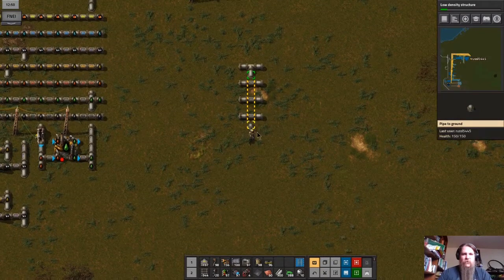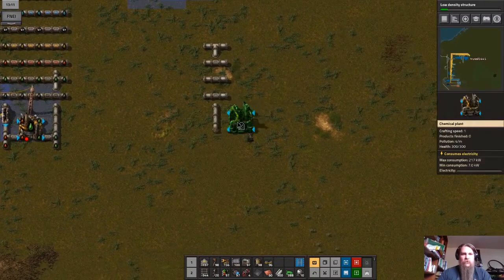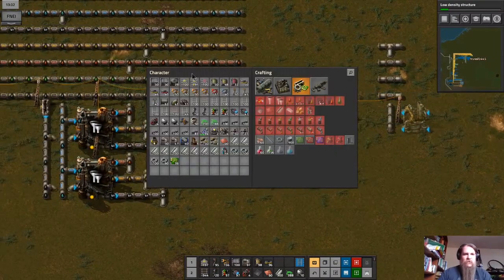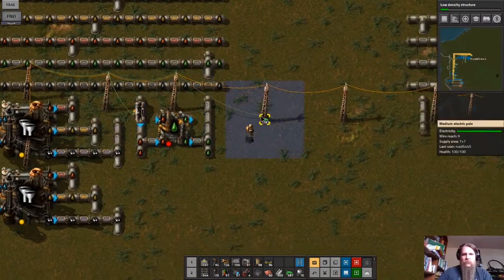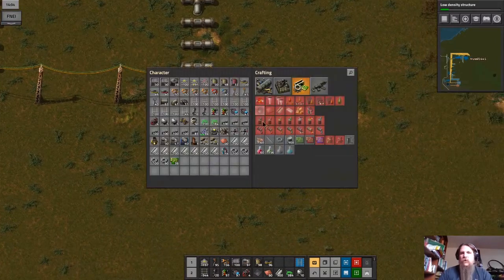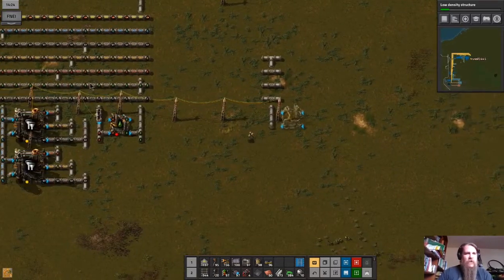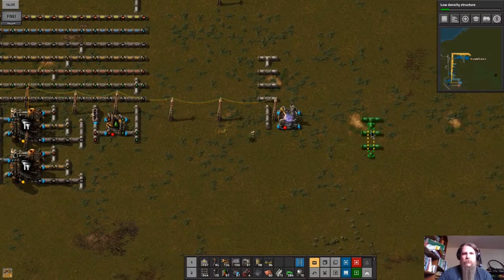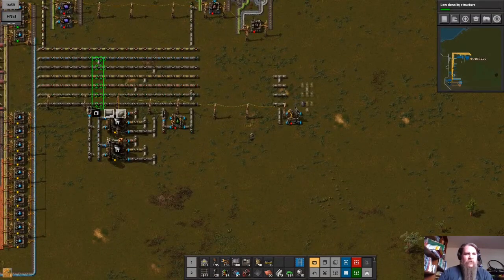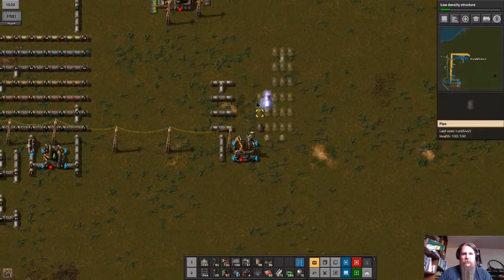This is going to be the output from heavy oil cracking into light oil, so we'll turn it this way, put in our power lines. We'll need to get circuit networks connected so we can know how much we're running. This will be the heavy oil line over here, then we'll have a water line — and the reason I'm doing it in this order is I'm going to have the water line shared between both cracking systems.